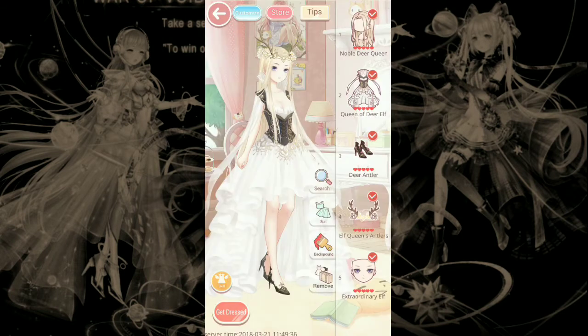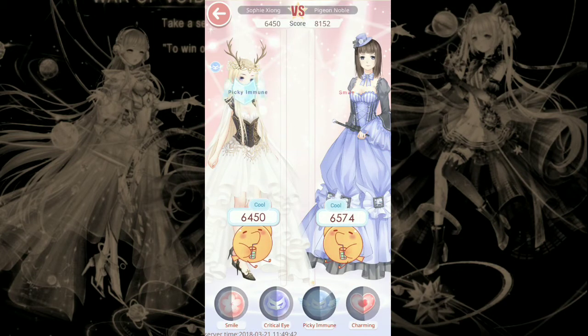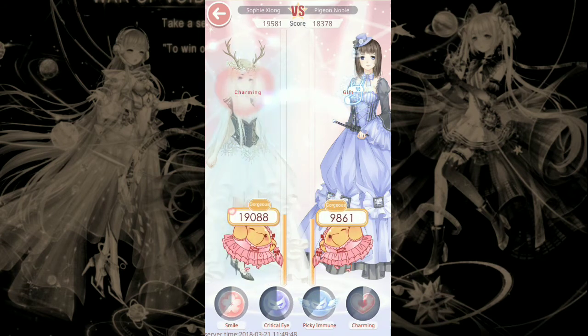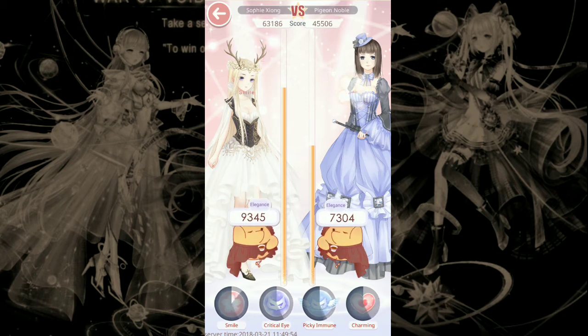This is stage three — this is the queen of deer elf suit, and I did use skills for this. This should be able to make you pass the stage and get the six cubes.